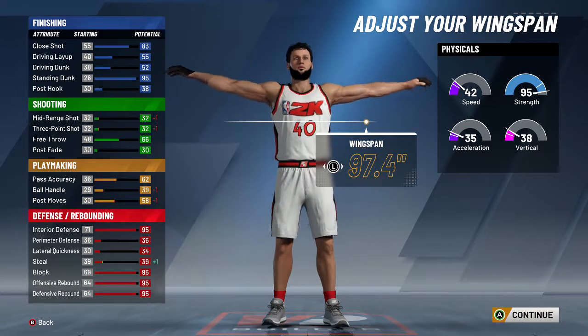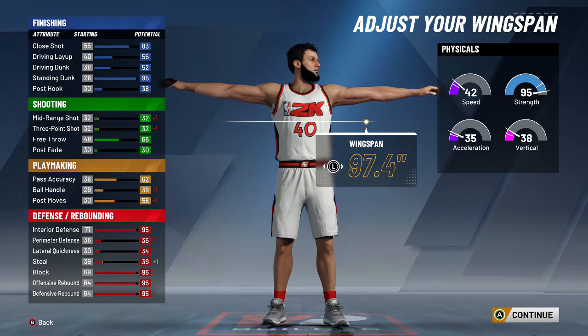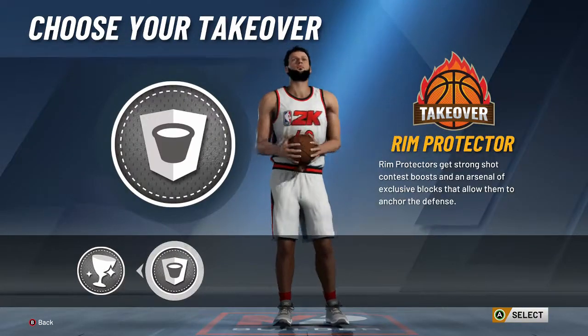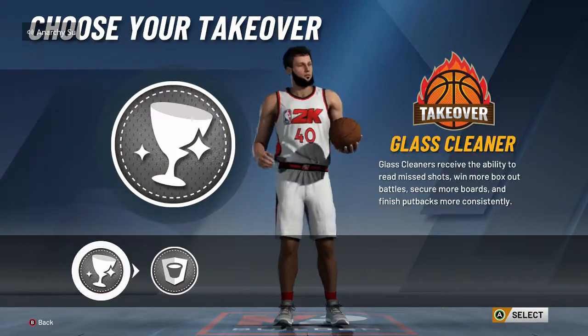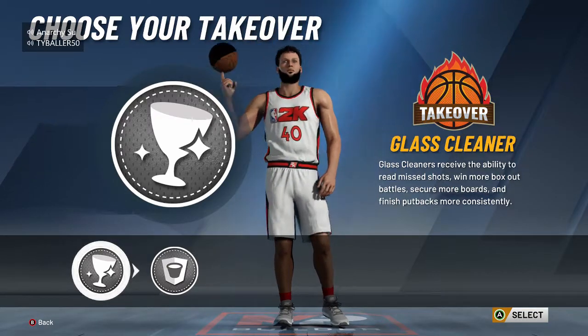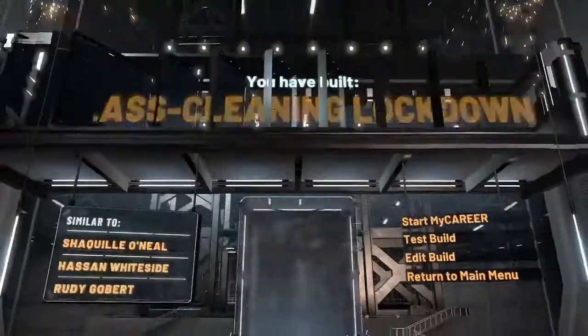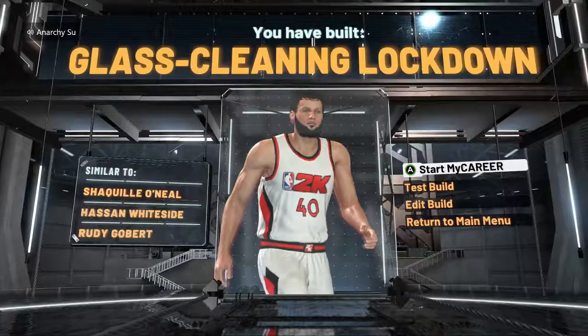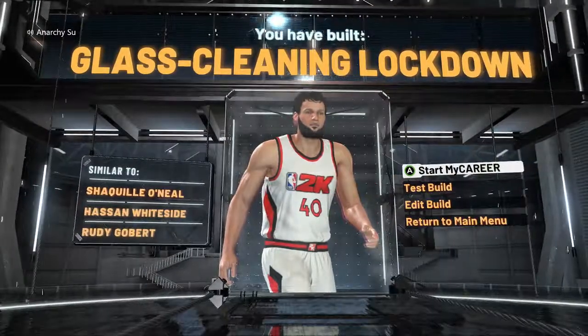For my wingspan, I went ahead and maxed that out as well, because you're going to want to be able to grab passes and grab boards over people. You definitely want glass cleaning takeover because it's the best out of the two options. And as you'll see right here, I made the Shaquille O'Neal build. So this is how you make the build.